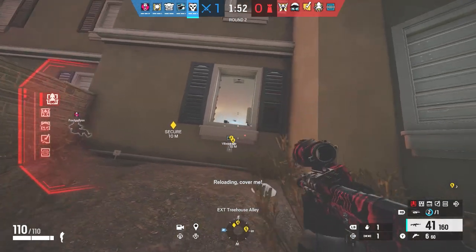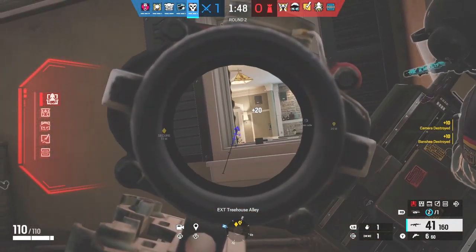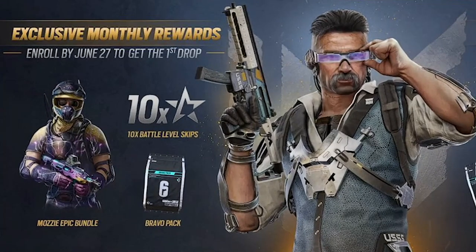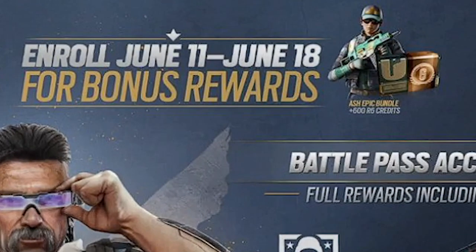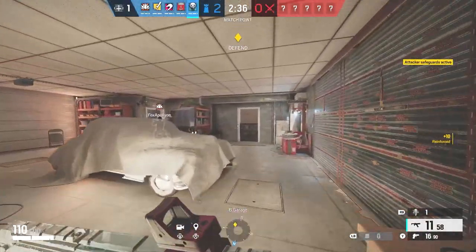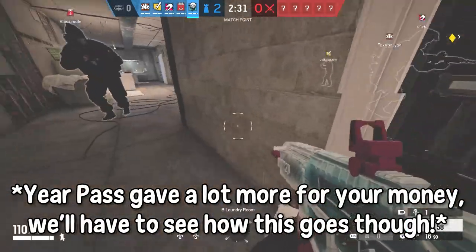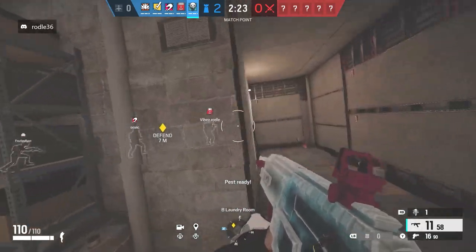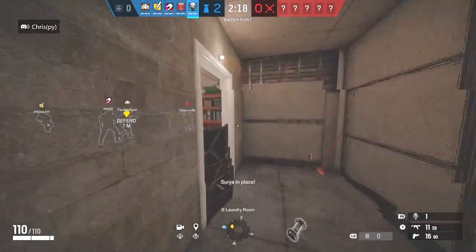Moving on to what I think is the skeptical feature coming to Siege — in my eyes — is the new Rainbow Six membership. If you enroll before June 27th, you get a Mozzie bundle for the first drop, plus 10 Battle Pass level skips, a Bravo pack, and a Legendary Warden skin. If you enroll between June 11th and 18th for bonus rewards, you also get an Ash skin along with 600 R6 credits. Overall, the idea of a membership in Siege is quite interesting, though I honestly think the year pass was a lot better. It feels like it's more for the diehard players who just want a little more.